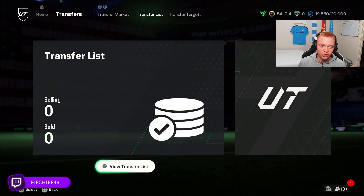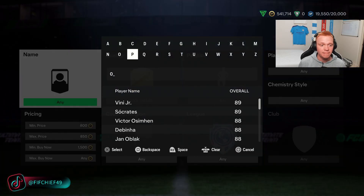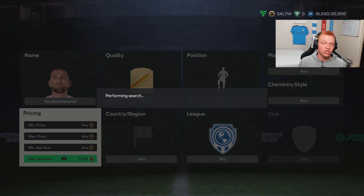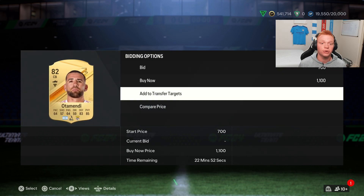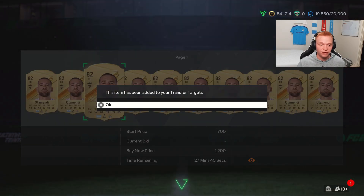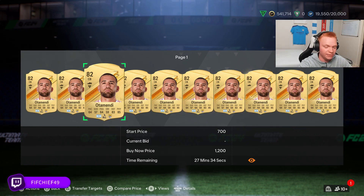However, what I recommend you guys do is what we call lazy selling. These 82s will sell pretty quickly for 1000 coins, but what we should be doing is listing these cards for a couple hundred coins more — 1100, 1200 — because whenever this SBC refreshes every single day, people aren't too pressed about saving 100 or 200 coins on an 82. So you can really start selling these cards for way more than they actually go for, to lazy buyers.